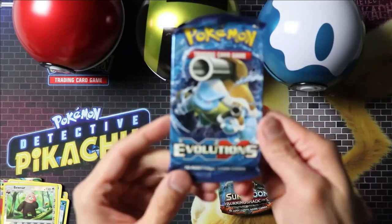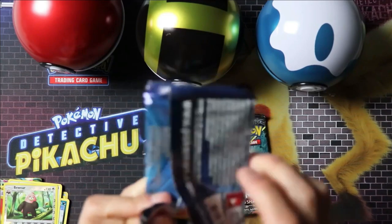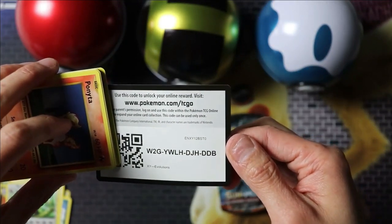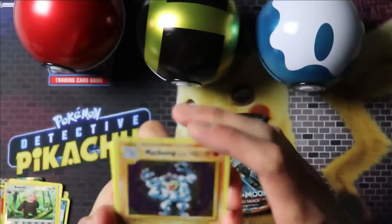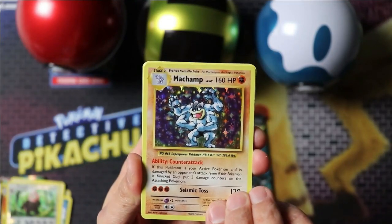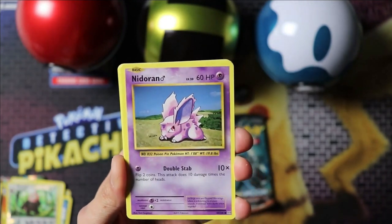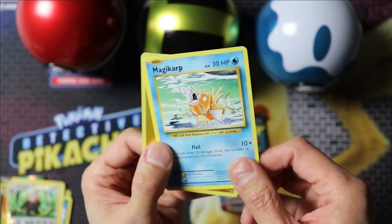Second last pack — Evolutions. Machamp, Devolution Spray, Pokedex, Porygon, Ponyta, Nidoran, Vulpix, and Magikarp.